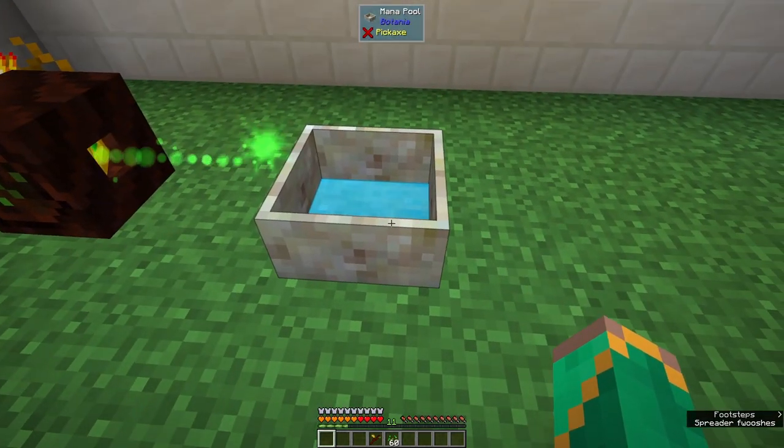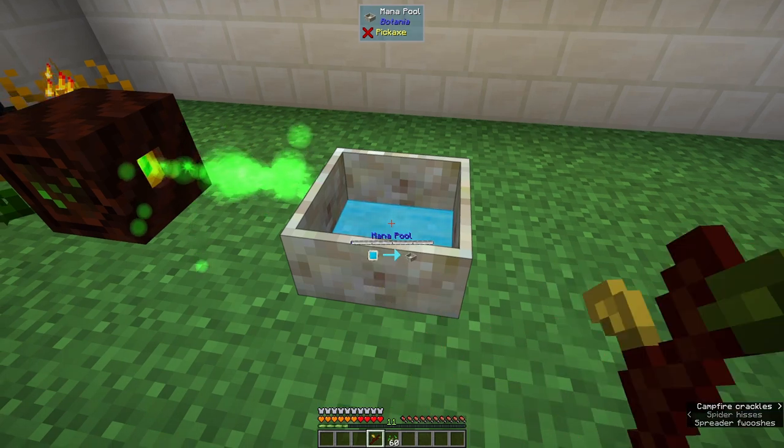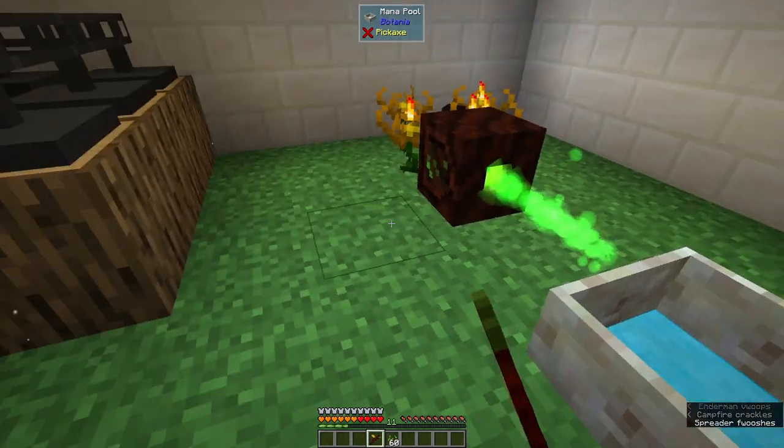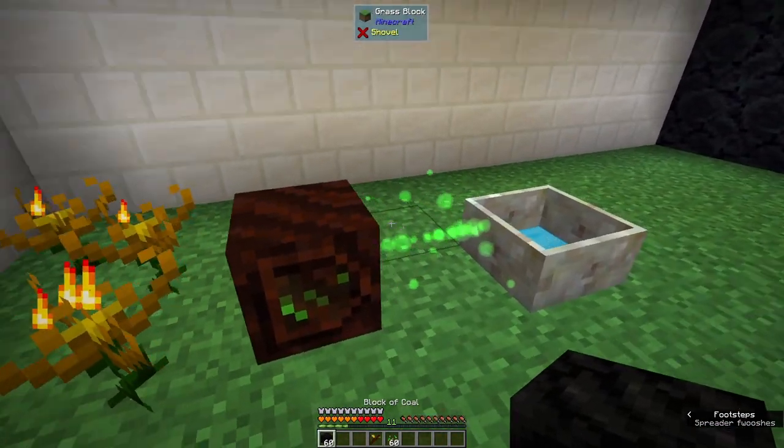We are progressing. If I have the wand in my hand it shows me how much is in the mana pool. It only used four coal blocks — generating mana. Marvelous. I'll leave them on the floor to keep consuming.